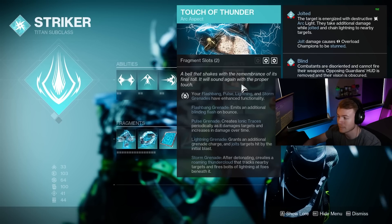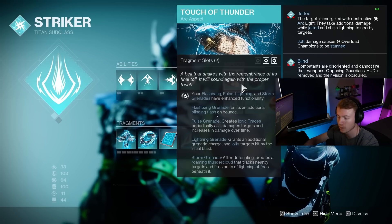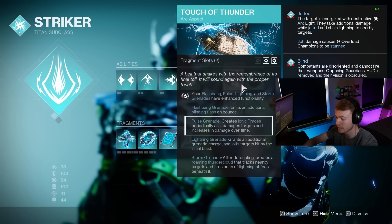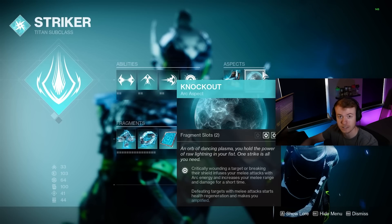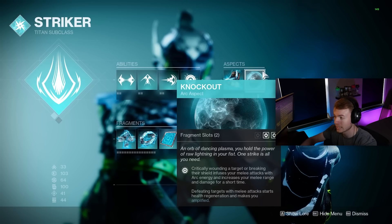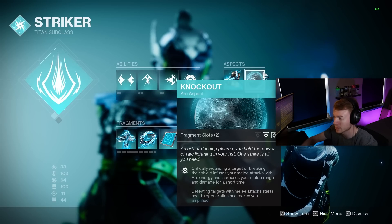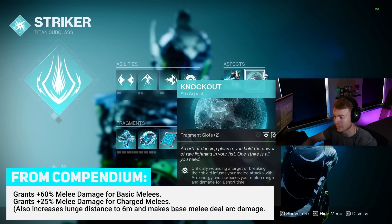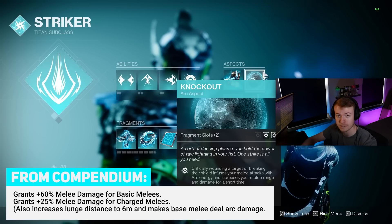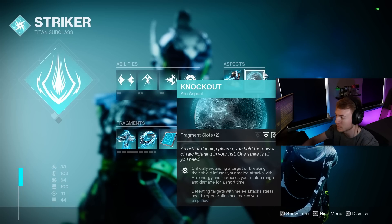For our first aspect, we have Touch of Thunder. This is mainly so we get the extra Fragment slots, because this is a melee build, not really a grenade build. With Pulse Grenades, this allows them to create Ionic Traces and deal increasing damage over time. More important to this build, since it is melee-based, is the Aspect Knockout. With this, critically wounding or breaking an enemy's shield gives us increased melee damage, and then every melee kill after that starts health regeneration. For base melee punches, that's a 60% increase, and for all charged melees, that's a 25% increase, which will scale with everything else we're stacking.